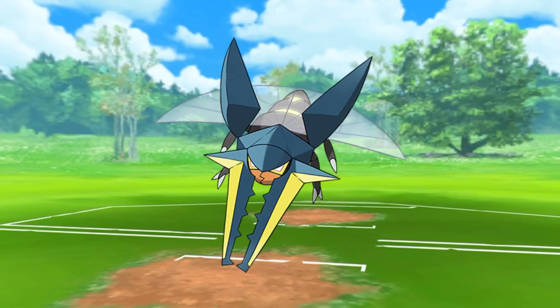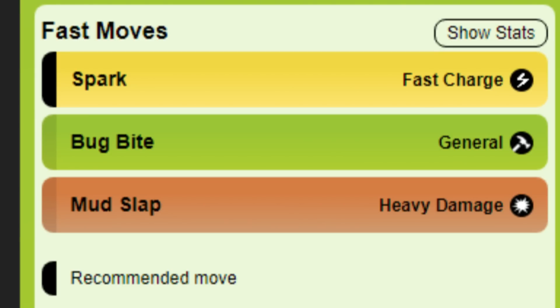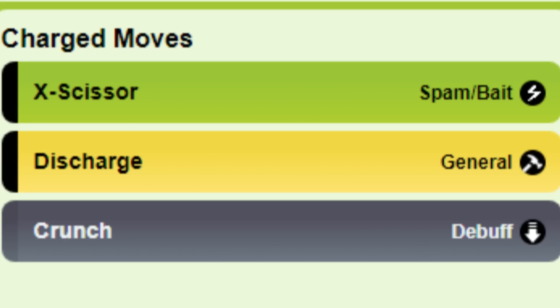Vikavolt is a bug/electric type, similar to Galvantula, with the fast moves of Spark, Bug Bite, and Mud Slap, and the charge moves of X-Scissor, Discharge, and Crunch.